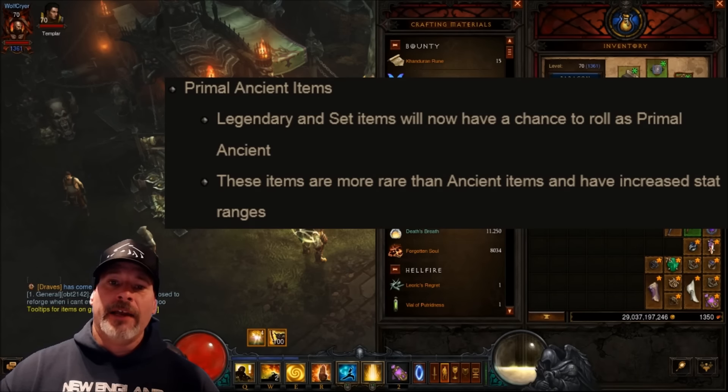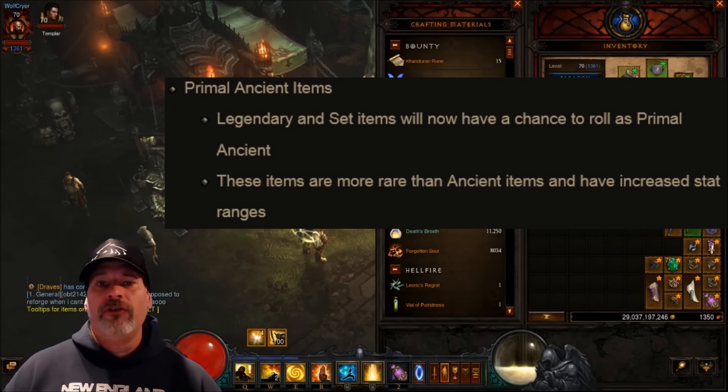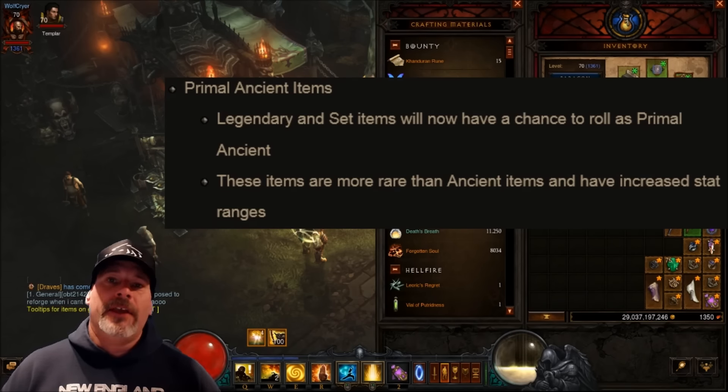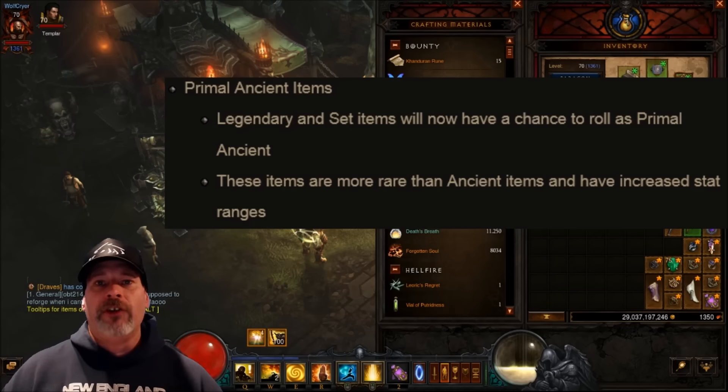Another wicked interesting thing in my opinion are Primal Ancient items. Legendary and set items will now have a chance to roll as a Primal Ancient. These items are more rare than ancient items and have increased stat ranges. There is a lot of complaining about this on the PTR and in general on the forums, but I think this is pretty cool. It brings back a Diablo 2 type of aspect where not everything is handed to you — now it takes an even greater amount of RNG to get Primal Ancient items. I actually look forward to this. It brings back that D2 feel of 'oh my god, I just got a Primal Ancient item' — that's what Diablo is meant to be.